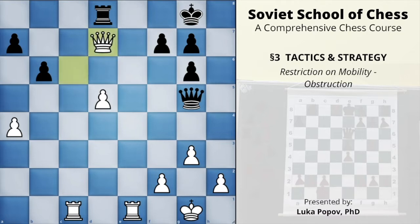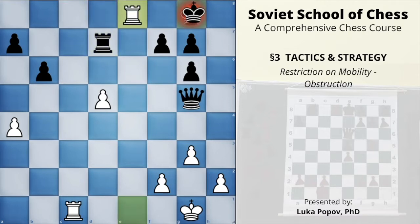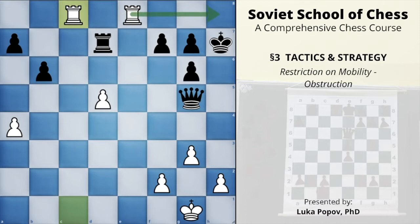After rook takes queen, it follows rook e8 with a check. The only legal move is king to h7, and now another brilliant move is rook to c8. Black can do nothing to stop checkmate on h8. If the king moves, it will be obstructed by his own queen and cannot escape. Also, the g6 pawn is obstructed by the queen, so there's no possibility to create an escape square. Checkmate on h8 follows, and this is why Black resigned.